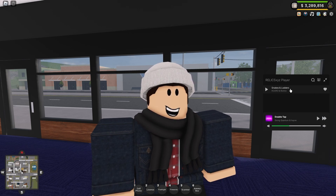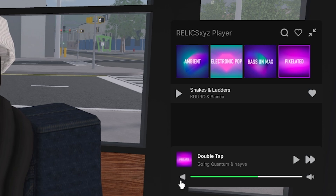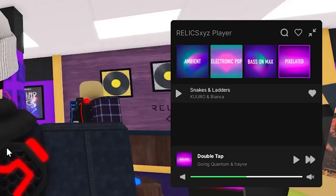You can like songs — I've got Snakes and Ladders as my only liked song — and I believe this actually works in private servers, since I favorited it during yesterday's update video. There's also a volume control at the bottom so you can increase or decrease the volume as you wish.